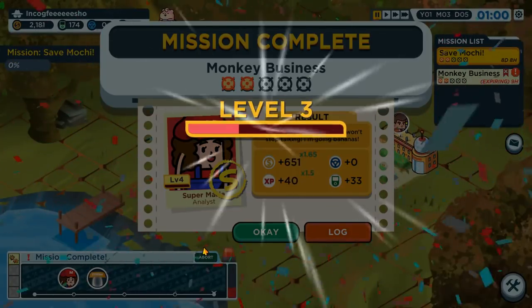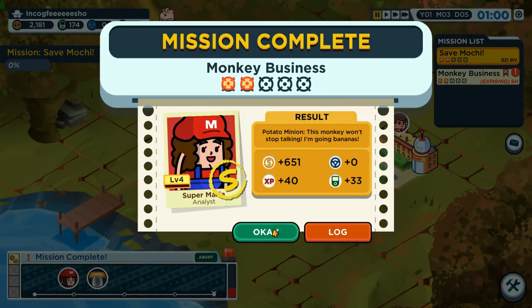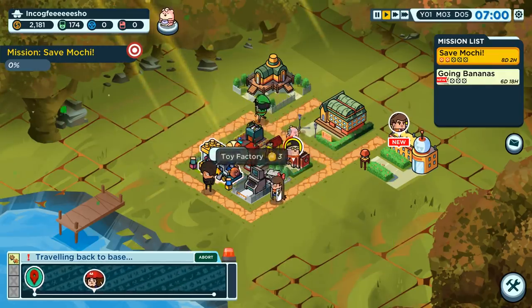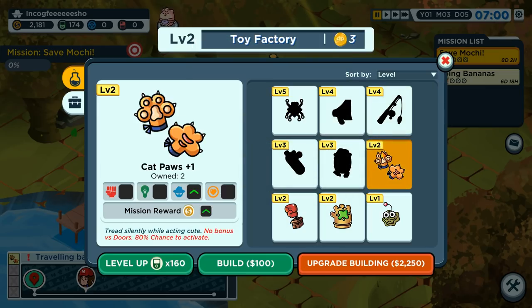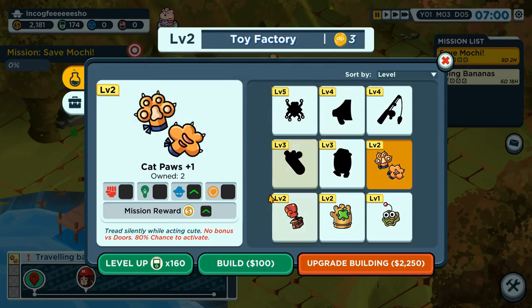S rank — ton of money, bunch of EXP, decent stats, and a bunch of gadget parts. So we should probably take a moment. What does this do? Faster and cheaper to build — potential decoration effects, so bonus stats to gadgets. Faster and cheaper to level them up. This says potential effects but it doesn't look like it's actually taking effect.